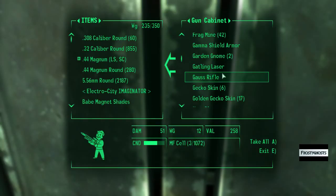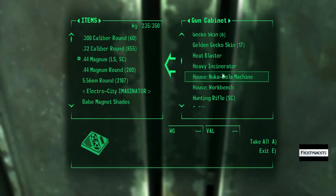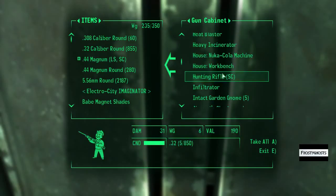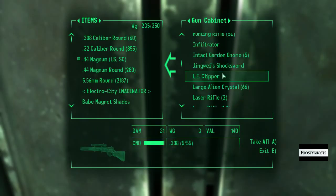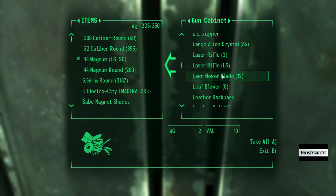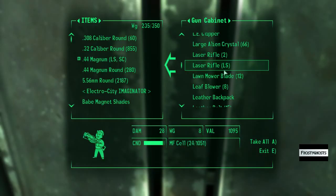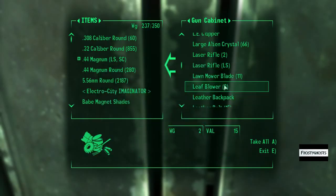Ooh, the Gauss Rifle. Boy, I haven't used that in ages. Let's see, what else did I need? Lawnmower blade — I think I needed that. And this is for the shish kebab.